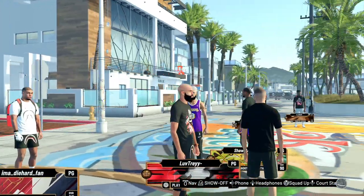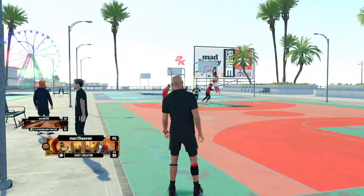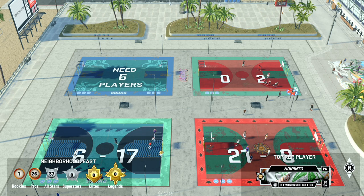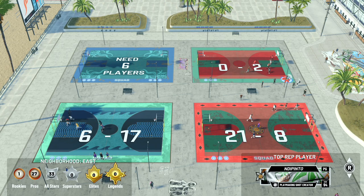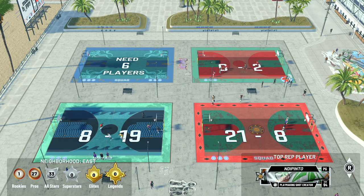Finally, R1 L1 — someone on Twitter asked me what it means. When you grab the rebound, press L1 and R1 to bring up the icons, then throw it to the closest person to the rim. R1 L1 every time — easy fast break buckets. You bring up the icons and boom, pass it down court. That's all it is. I hope you guys enjoyed this video — hit that like button, we're on our way to 650,000 subscribers.